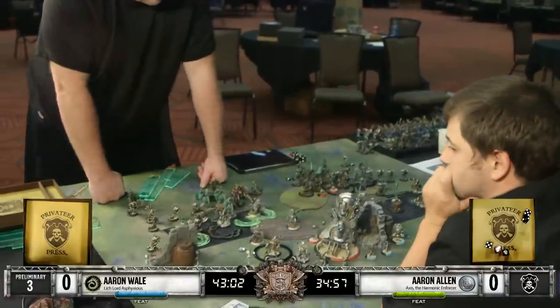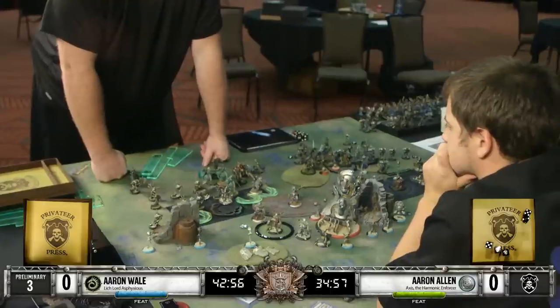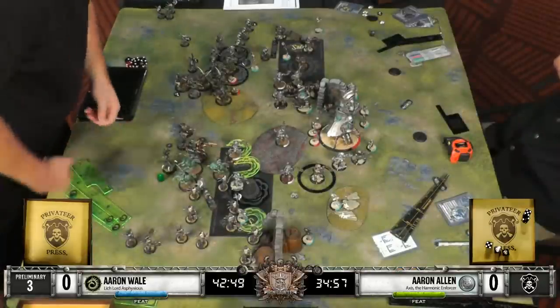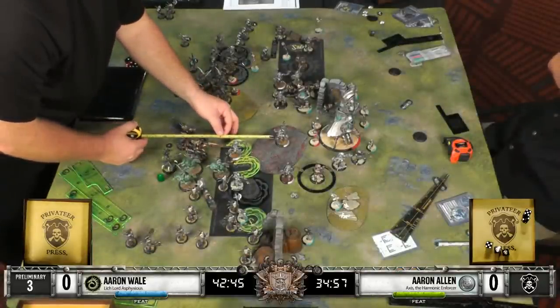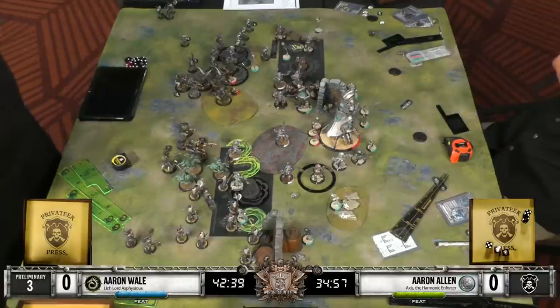So Asphyxious now is starting up his next turn. He's checking control ranges. I think he's trying to see if he can feat on the TEP or not, but he's got to be real careful about where he ends up using that feat. And besides giving him a lot of dice on damage, he also gave himself a bit of a buffer with those servitors placing them like that.